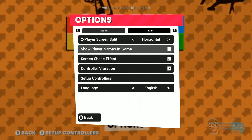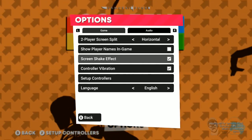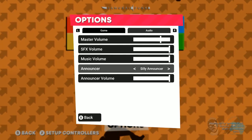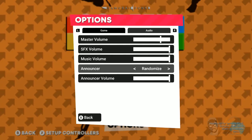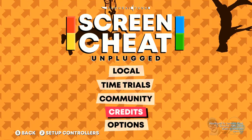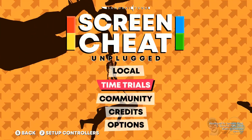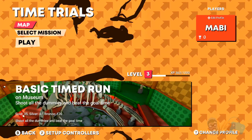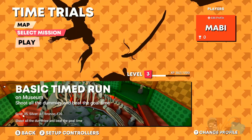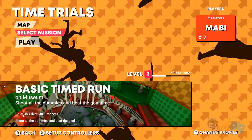We've got the options here. If you're only doing two-player, you can switch between the two. You can show the in-game name, screen effects, set up controllers, and the audio — you get different announcers. Cool. And if you go to the community section, it links to their Discord. Then there are time trials — basically you shoot all the Ws and beat the goal time. There are different missions: solo really quick, basic, advanced, and endless. That's fun.